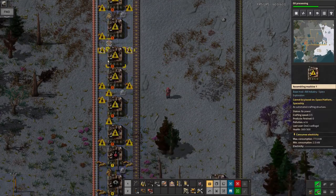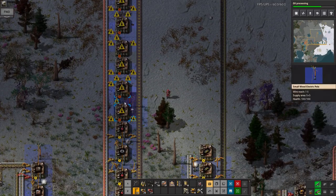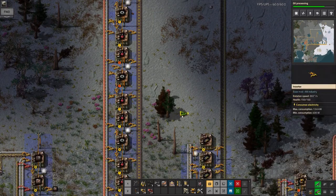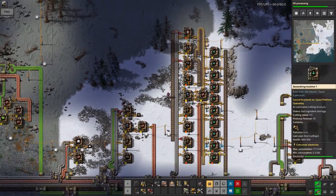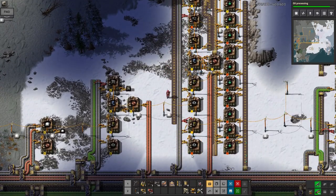The easiest way to make more science packs is just to do a copy and paste of the factory I already had set up. So we'll do that — I don't have bots, so I have to do it all manually, but it's not too big a deal because the red science factories are relatively small. That's doubled my red science production now. Looking at this one, it looks like the belts aren't being produced fast enough — that seems to be the problem.